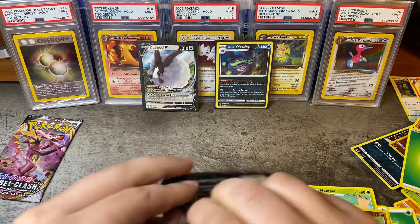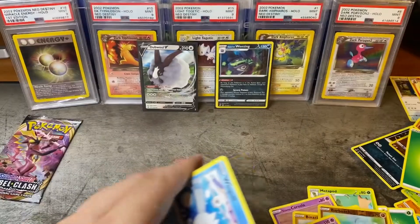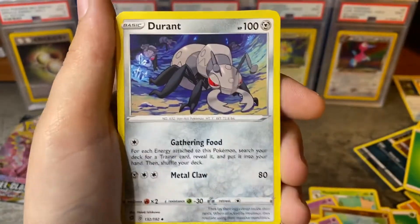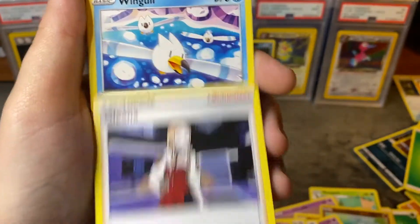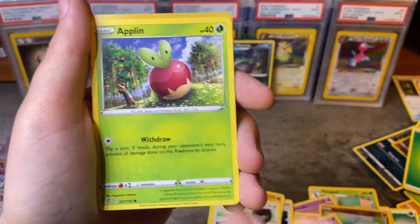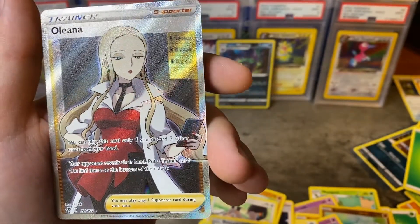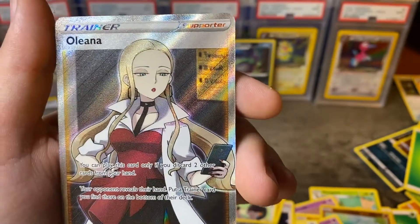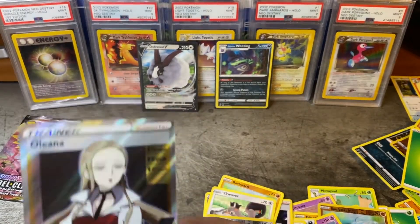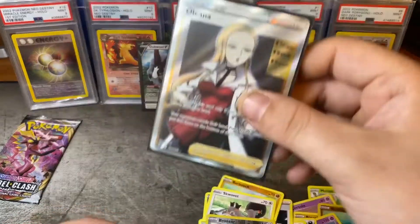Maybe I got three hits last time in the second video. Maybe we can get three out of this — I would welcome at least three hits. So we've got darkness energy, a pile of sand, Bronzor reverse — what do we get for our big pull? Oh okay — wow, that's a full art trainer Olina! I'm not a huge fan of the trainer cards but man, those full arts are beautiful. That's pretty nice — I don't think that counts as a huge hit, but it's a full art nonetheless, it's definitely a decent hit. Pretty cool.